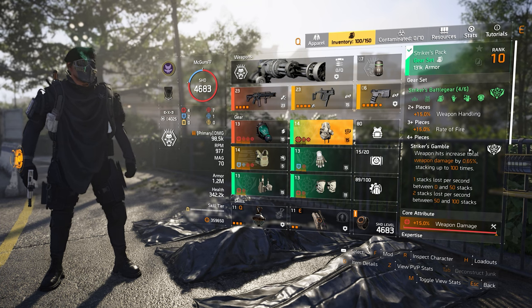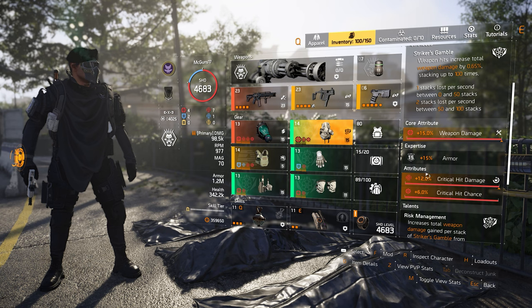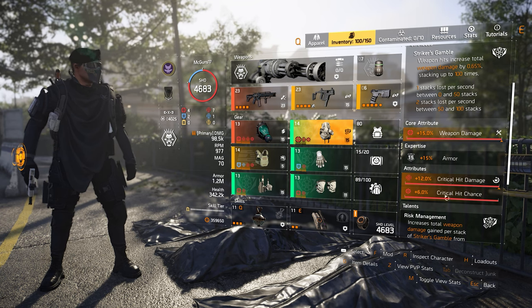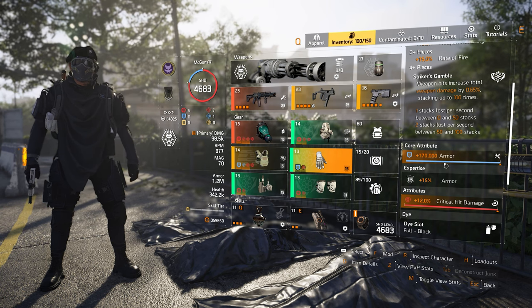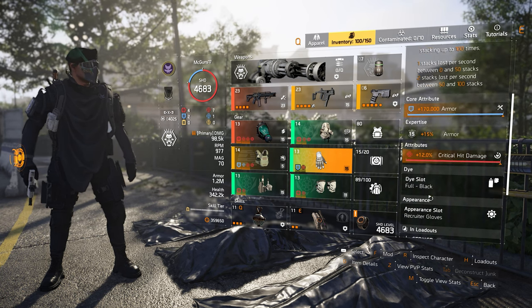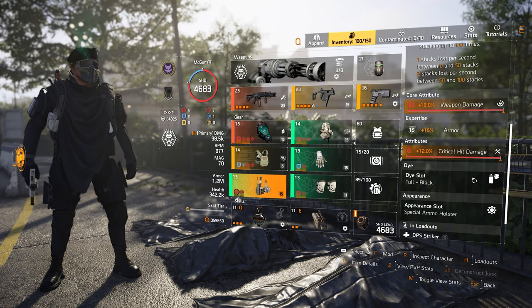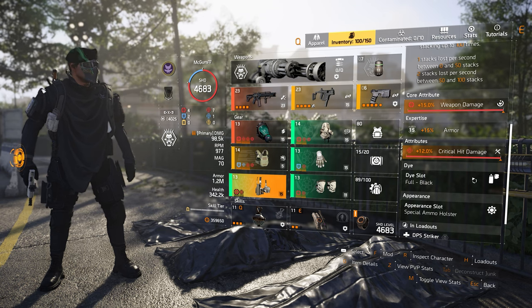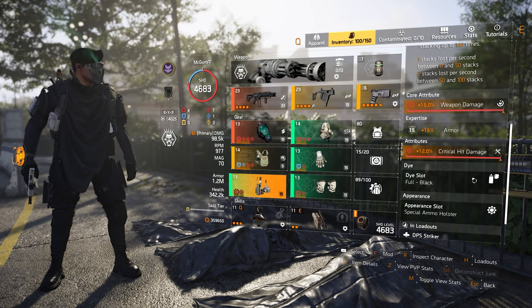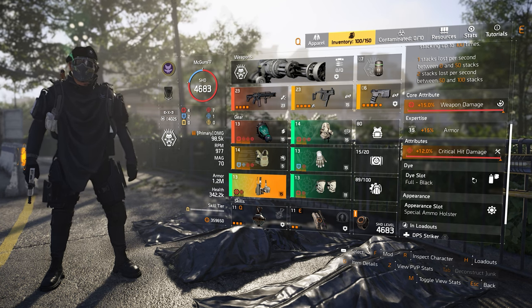We have 4 pieces of the Striker on this build. On the backpack, we have weapon damage and crit damage with a mod of crit chance. The gloves have armor and crit damage. The knee pads and holster both have weapon damage and crit damage. On Striker gear, I always try to go with crit damage on the attribute.